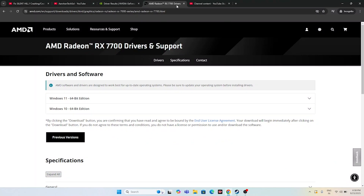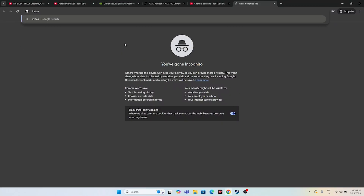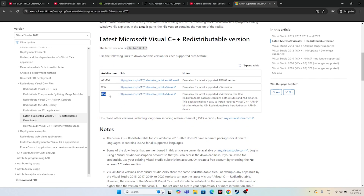Next, try installing Microsoft Visual C++. Search for 'install Visual C++' and click the first result. Scroll down — if your system is x64, download the x64 version; if it's x86, download the x86 version. Install it and check if that fixes the issue.